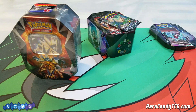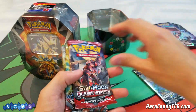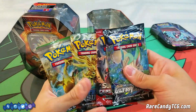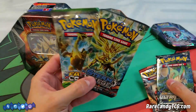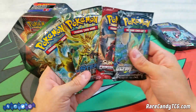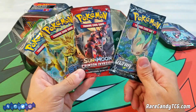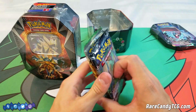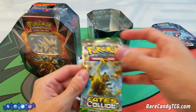Of course there's a code card for the online game, and I'm curious what the booster packs are going to be. Looks like a mix of old and new — we have some older XY era packs, which are still legal for standard format, and then the two most recent sets as well: Crimson Invasion and Ultra Prism. I think we'll start from the oldest and work our way up to the newest set, starting with Fates Collide.